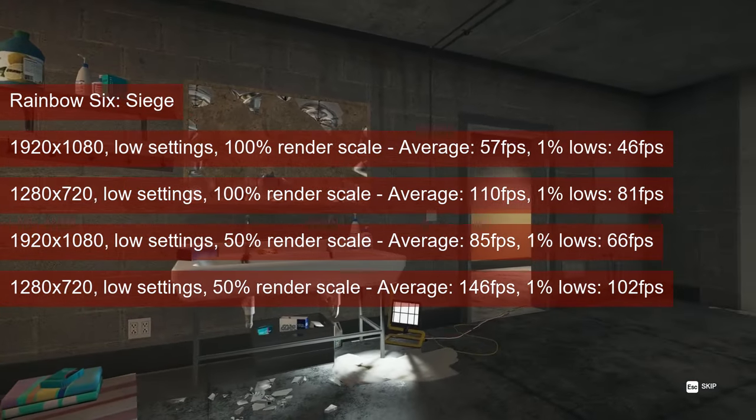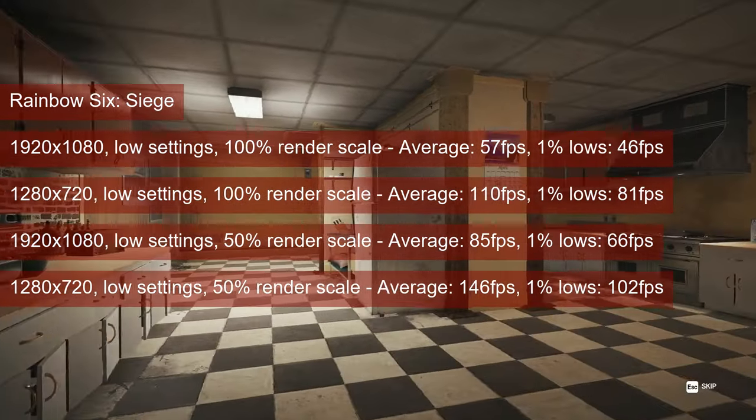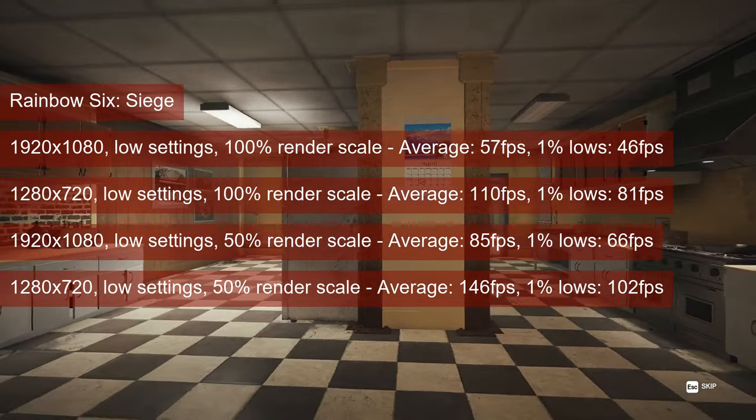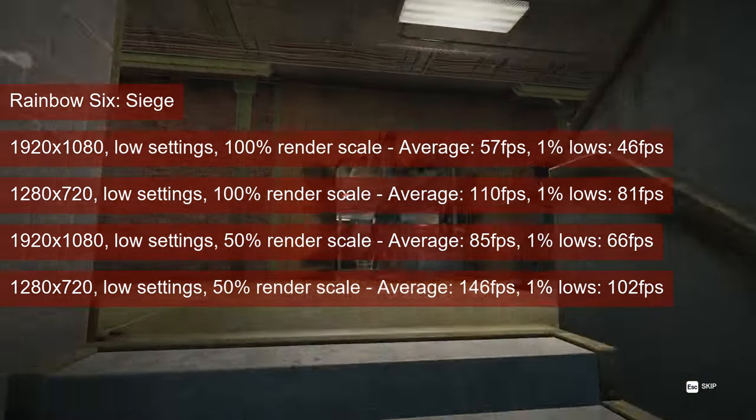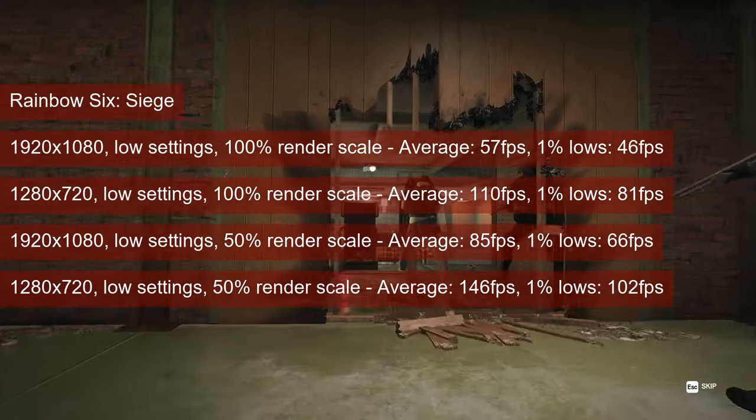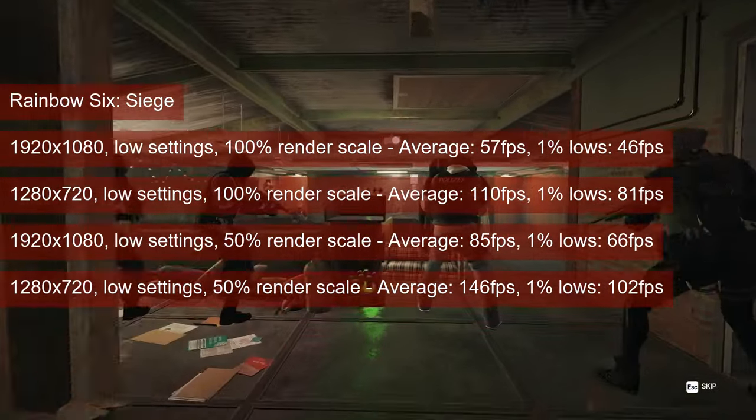If you want the 1% lows to stay above 60fps, 720 resolution is your best bet. 1080 and 50% render scale can do it as well, but there's little margin to accommodate for performance differences between the benchmark run and the actual match.